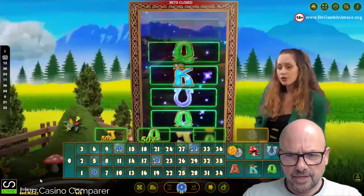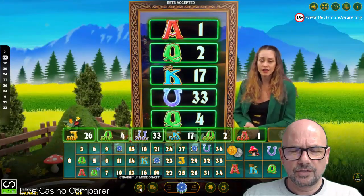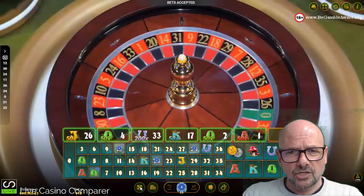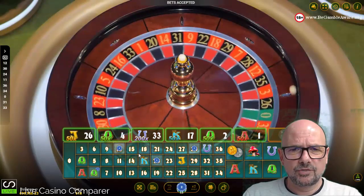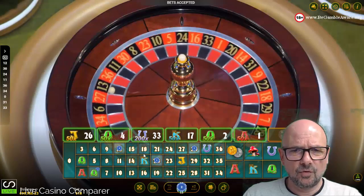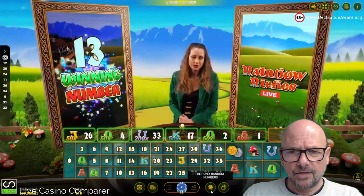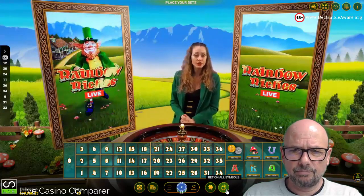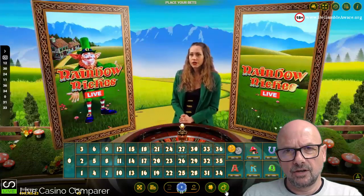Looking at the other interface options: 'Straight up mode' on or off — if you put your cursor on the intersection of four numbers it places a straight up bet on each of those four numbers; switching it off disables that. You can also bet on all numbers, bet on four random numbers, or bet on all the symbols.